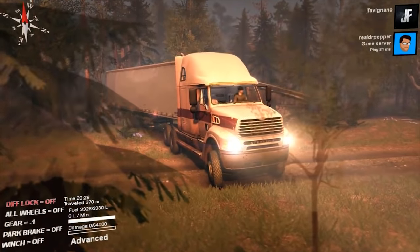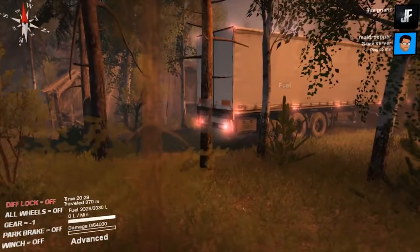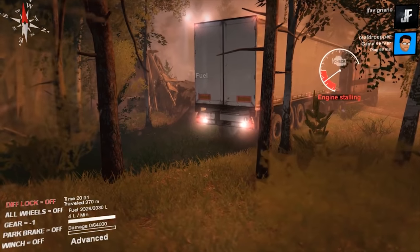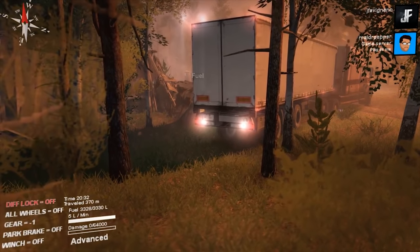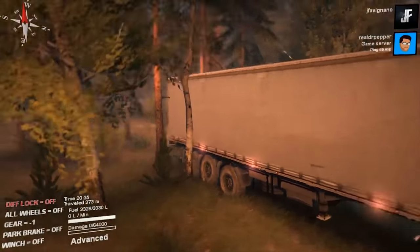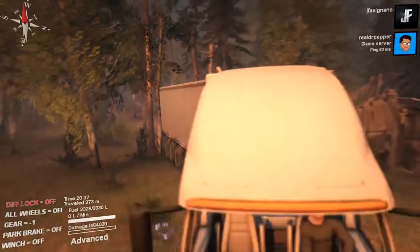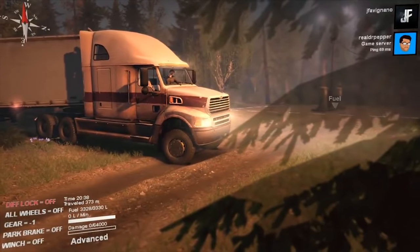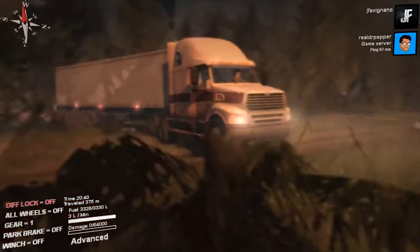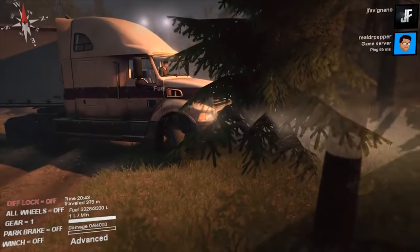That building on the right looks like it was hit by a tornado — it's had some better days. We're doing all right, just backing it straight up, watching the trees. Watch out for the trees and the controller zinger rhinos. I think we might be able to pull out.